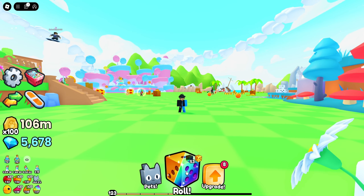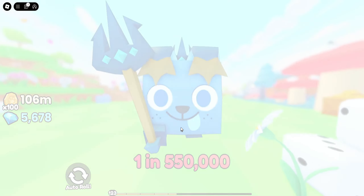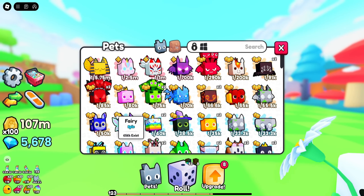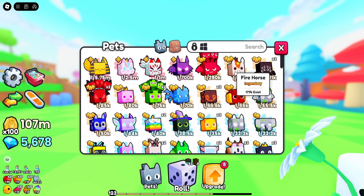The golden and the rainbow dice merge together into one dice, so that gives me extra luck. We've got the max possible luck so far. So let's go ahead and roll in 3, 2, 1 — please give me something good! And we got a 1 in 200,000. To be honest, it doesn't even go on my team, so I don't really care about it — it is going to be nearly good enough to go on my team, but sadly it's not. I feel like my luck's getting worse and worse by the day.